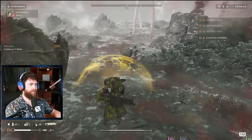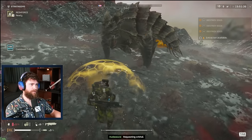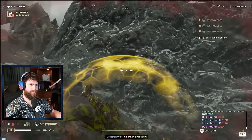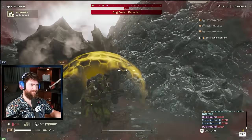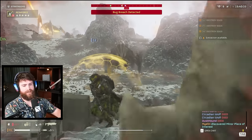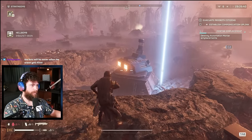I think the shield generator is probably the best stratagem in the game. I talked about how it blocks a lot of things — I didn't have footage last time — but here it is blocking a charger. You don't get the screen interference, you don't get knocked back. It is just an S-tier stratagem.